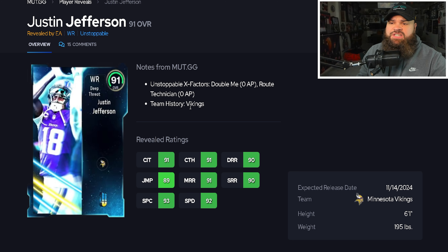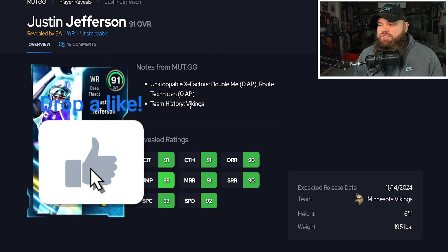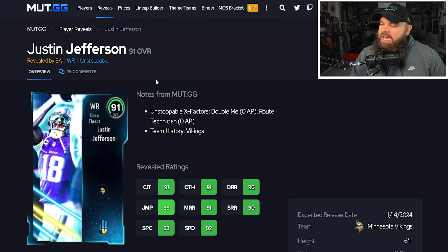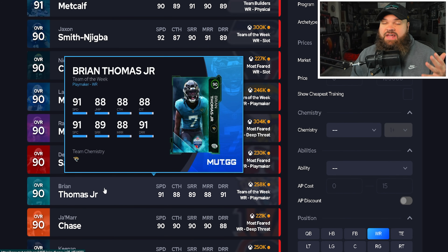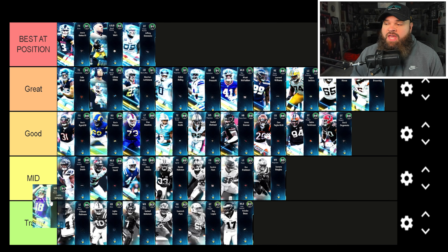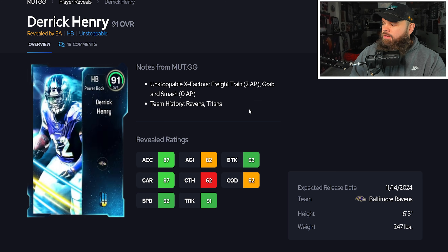After Jeffrey Simmons we have Justin Jefferson — six foot one, decent height. Last year he had a bug with his routes but I believe that's fixed this year. He has 92 speed, hits 90s across the board for route running, and a potentially great unstoppable X-factor in Double-Me or Route Tech. That said, I don't think Justin Jefferson is a top-three receiver in the game. For me, DK Metcalf, Randy Moss, and Brian Thomas Jr. are still my top trio — Jefferson is right by JSN for me.